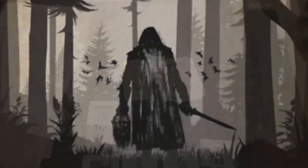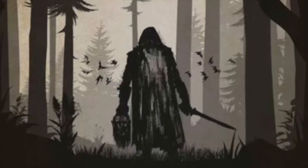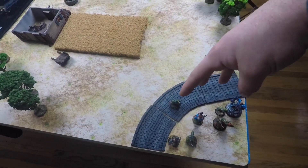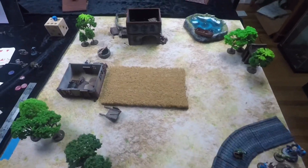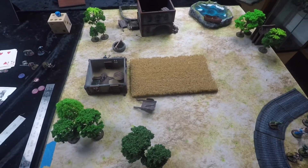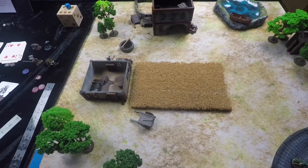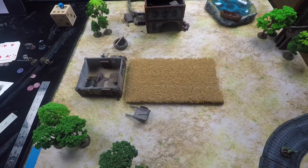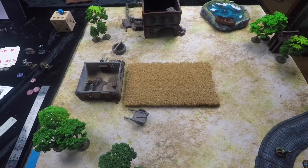Round seven event phase: a zombie appears behind the house — I don't care about that zombie. I'm going to spend my round leaving the table. That's a successful rescue effort into the Shadow Deep. We went back with the full strength of our might, evacuating and rescuing our people, getting them out of the encroachment of the Shadow Deep and back to safety.